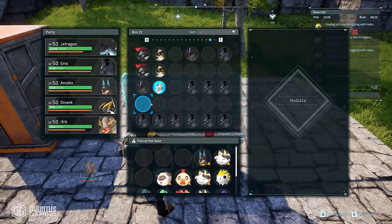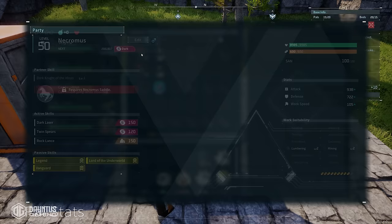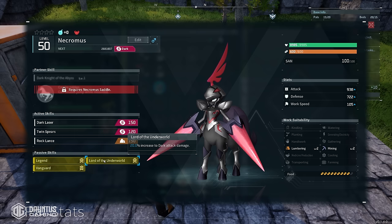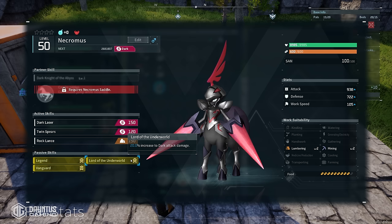Now that we have everything in place, let's go through an example of how I arrived at my perfect overpowered Shadow Beak from beginning to end. The first thing you want to do is pass down the Legend passive skill. Only the legendary pals come by default with this skill — Legend gives a 20% increase in attack, 20% increase in defense, and 15% movement speed. This Necromus also has Lord of the Underworld, which is a 20% increase to dark attack damage.